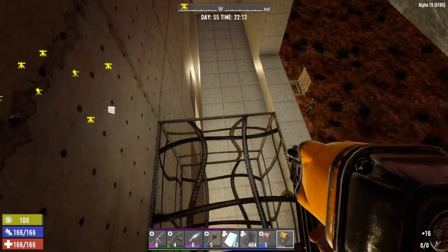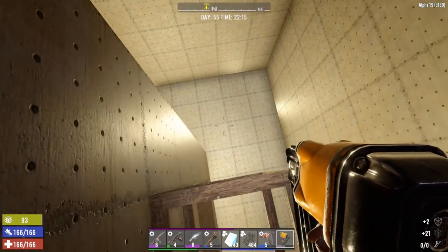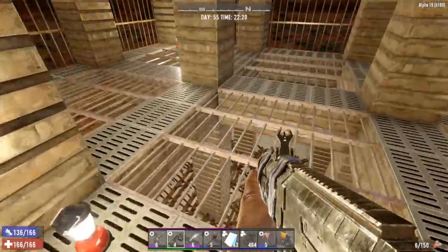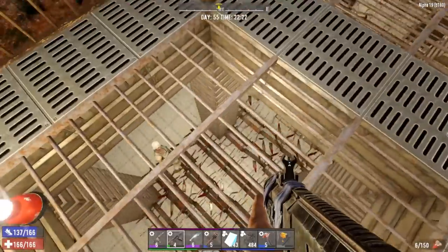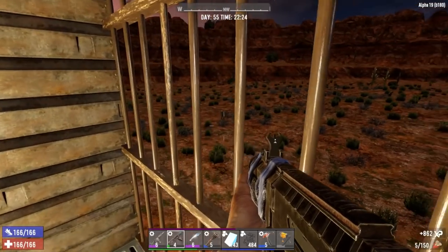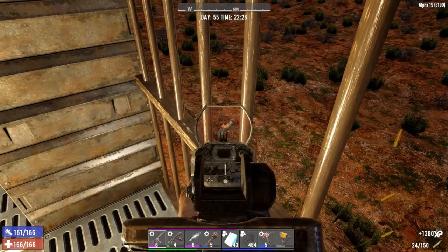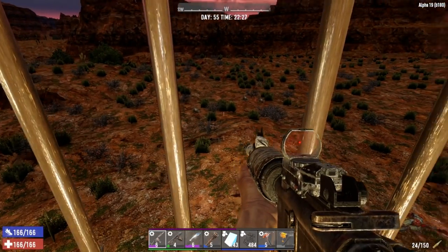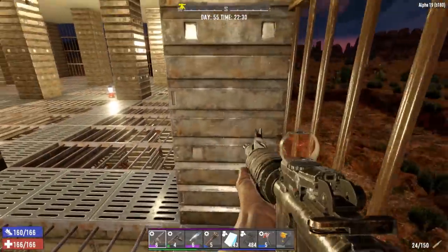I'm going to take the scaffolding down. It looks like we have a few friends wandering around below — sounds like they're destroying some of our traps. There's a soldier zombie — got him. Yeah, we definitely have a few locals around, maybe a wandering horde nearby. That headshot damage is insane. Don't really see any other ones around, so we should be okay.